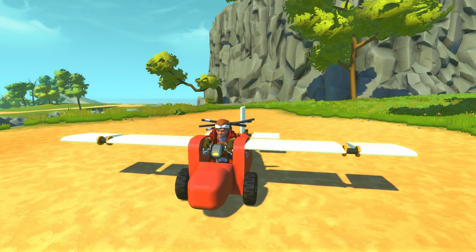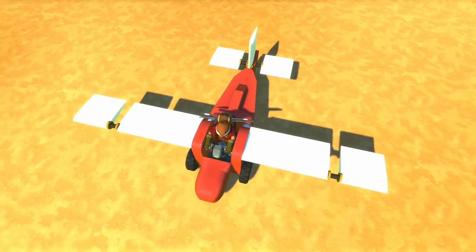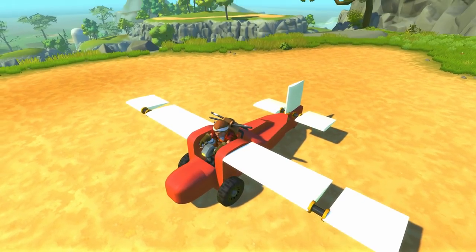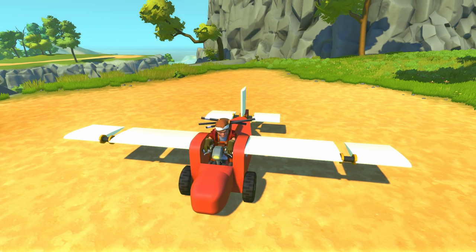this little plane right here that you're looking at right now only has two thrusters and they are only used for the forward thrust. So in this video, we're going to be checking out this little simple plane right here. I'm going to show you guys the air foils that he's made and we're going to try and turn them into a helicopter blade thing as well. So we're going to do some testing here too, so let's get right into it.